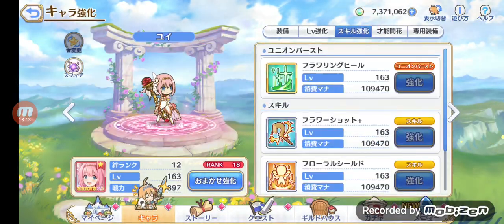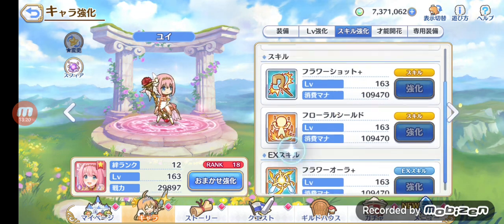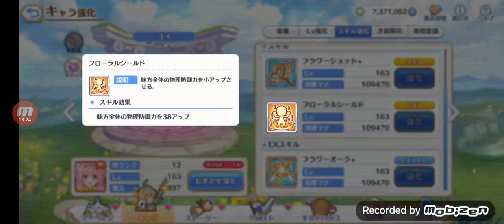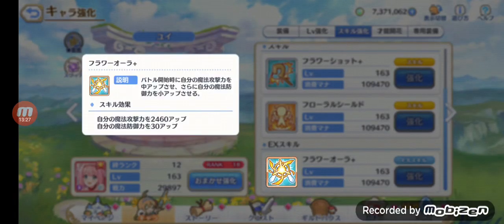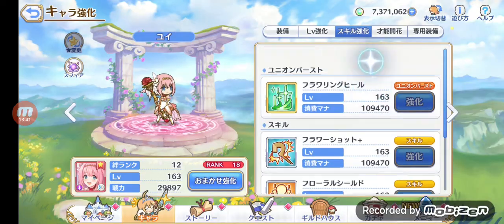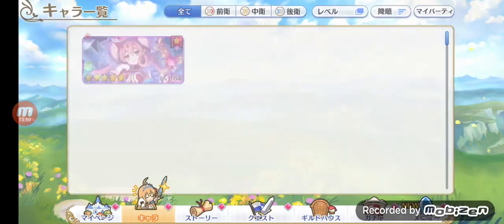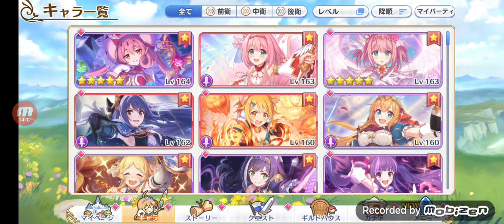Yui will definitely rise when she gets her six-star in the Japanese version. Her buffing skill increases her magic damage or defense, she deals damage to enemies, and with unique equipment she lowers the enemy's physical or magical defense. Her union burst Heal All heals the entire group, and at six-star with Flowering Heal she heals a lot more, gives speed boosts, and provides physical barriers — making her and Yukari together an overpowered PVP defense team.